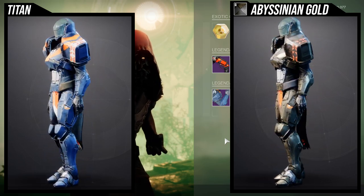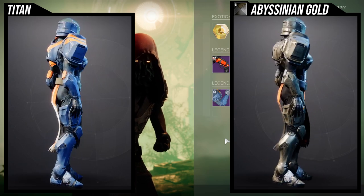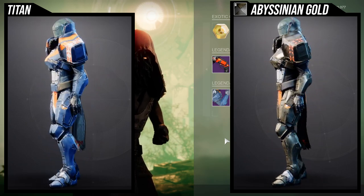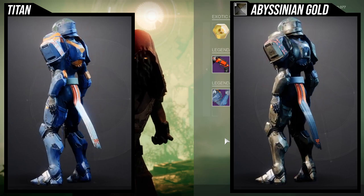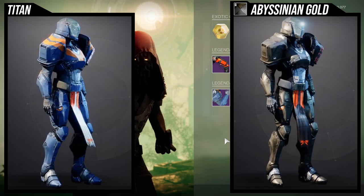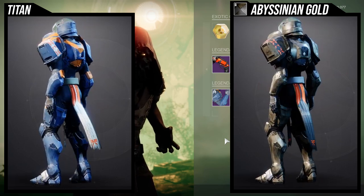Again, if you just see orange, just assume it doesn't change color unless specified. I have the shaders up right now, but I think the arms are super cool. I think the boots are super cool. I think the helmet is pretty cool as well. The chest piece and the mark are the only pieces that are kind of whatever to me personally. I do know the boots also have the Vanguard insignia that doesn't change color, but other than that, I think it's still pretty cool.